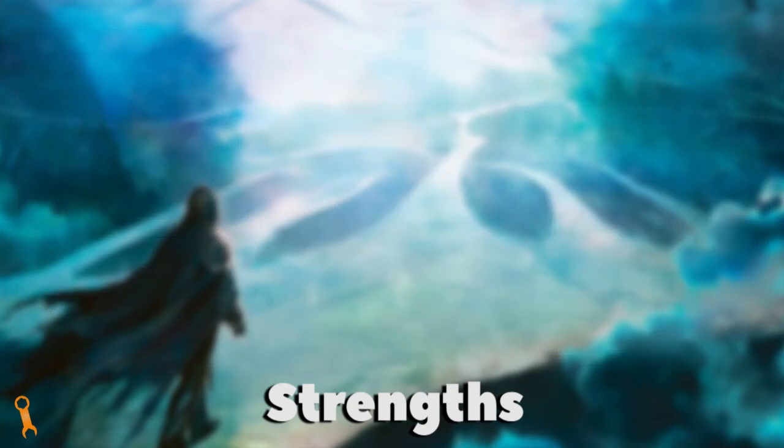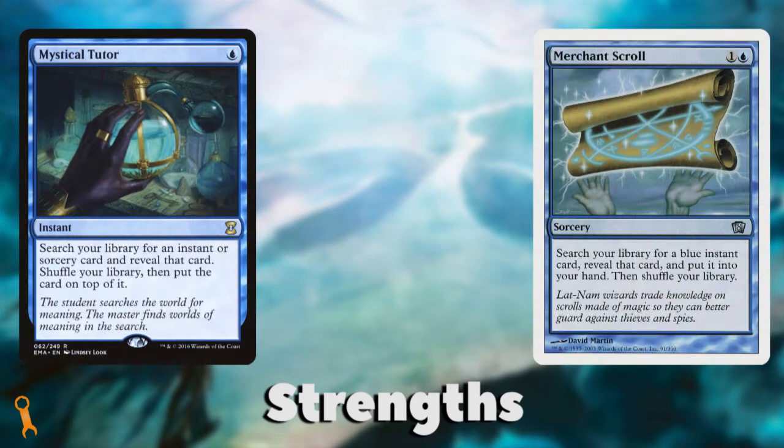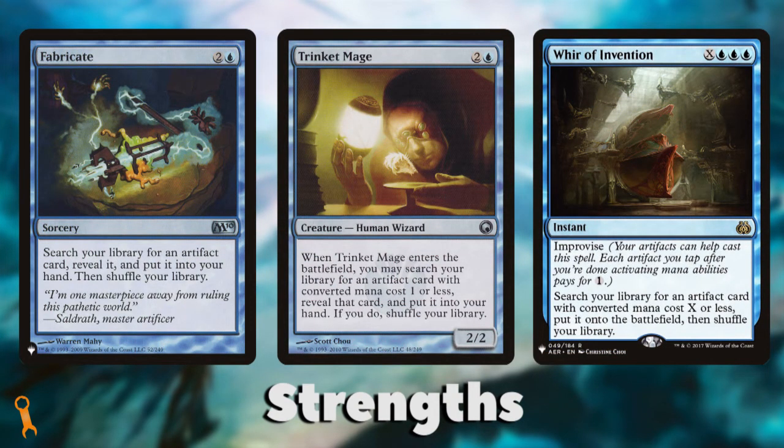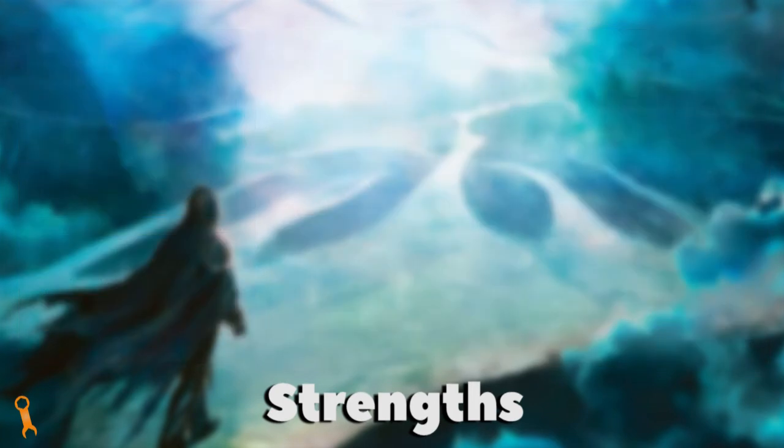Blue's tutors are great as well — with the ability to grab spells via Mystical Tutor or Merchant Scroll, or grab artifacts with cards like Fabricate, Trinket Mage, or Whir of Invention. Blue doesn't just have to rely on raw card draw to gain advantage; it can grab specific cards, which helps it be a very strong color for enabling combos.